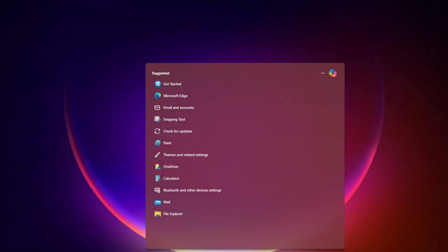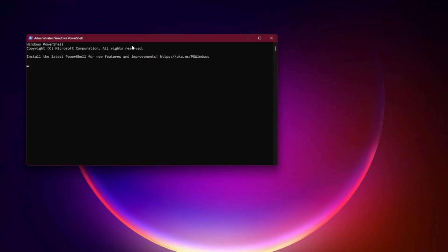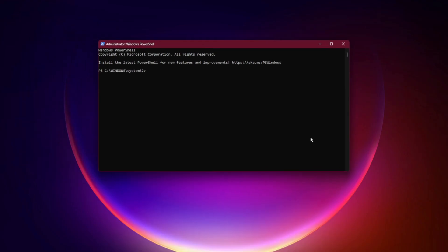Fix 6: Reinstall Gaming Services via PowerShell. Open PowerShell as Administrator and run this command: Get-AppxPackage Microsoft.GamingServices | Remove-AppxPackage. Then run: start ms-windows-store://pdp/?ProductId=9mwpm2cqnlhn. This reinstalls Xbox Gaming Services from the Microsoft Store.